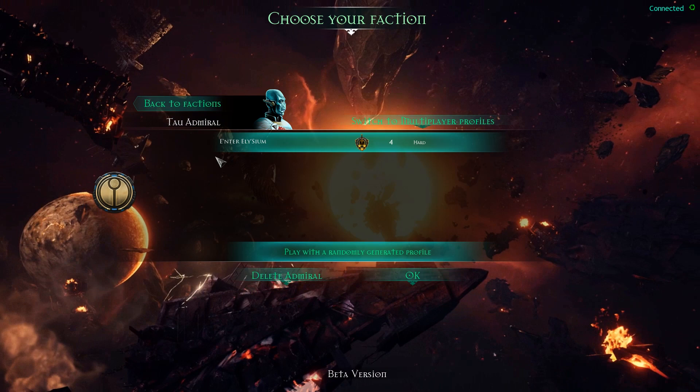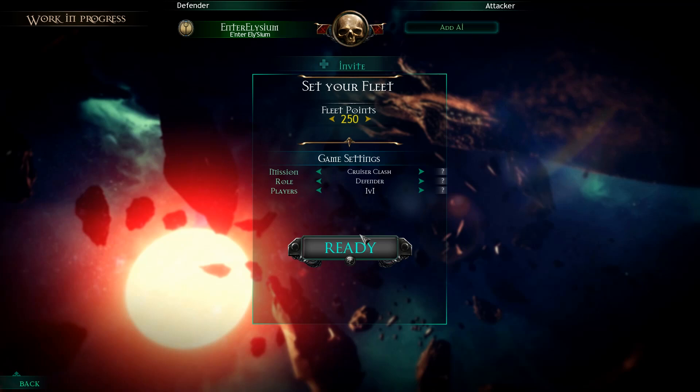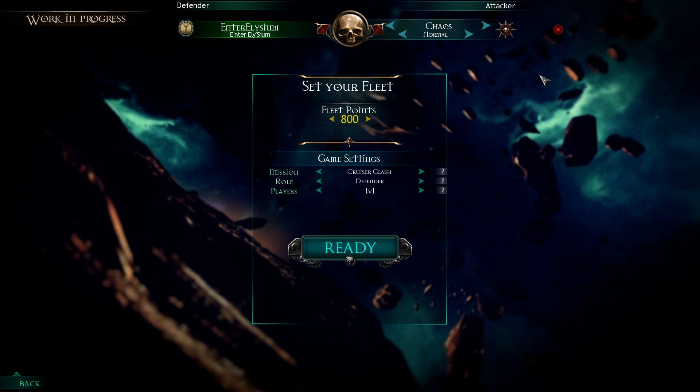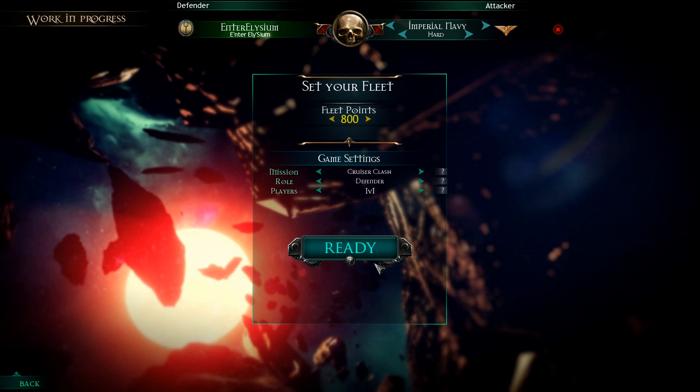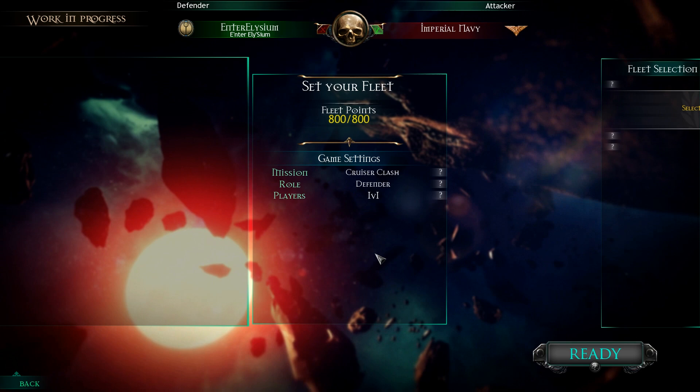Let's play. Enter Elicium — Tau names have a lot of apostrophes. We'll set our custom mission to 800 points cruiser clash versus the Imperials, why not? Hard difficulty. I don't know why I can change this independently when my admiral already has the difficulty set, but whatever. Let's play this.